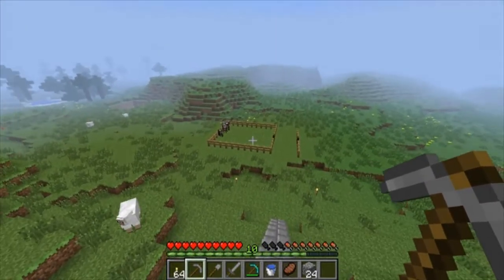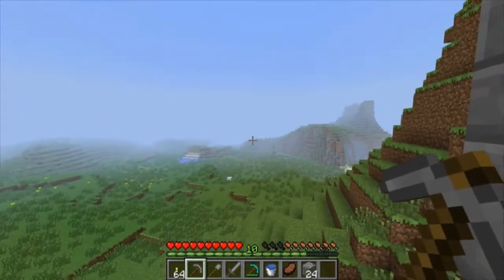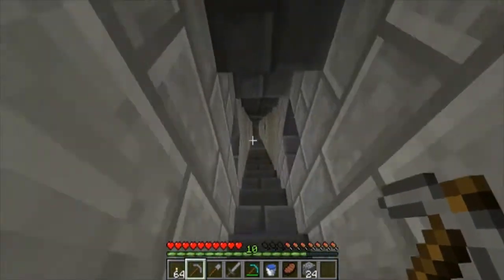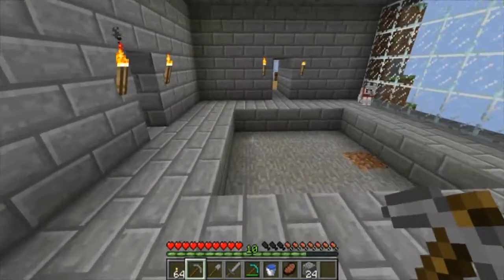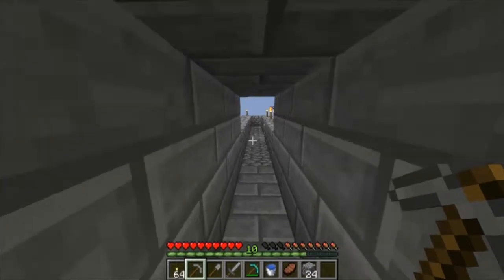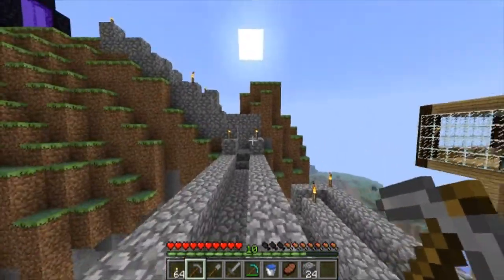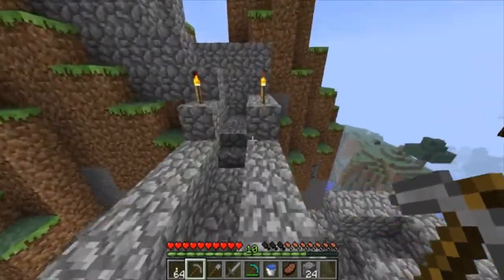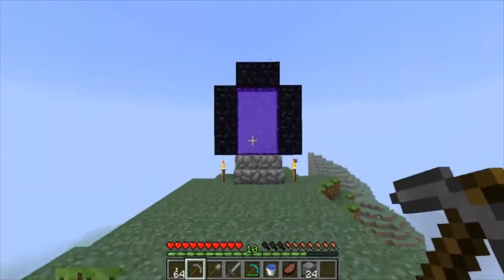It goes all the way down to my little tiny farm I haven't done much with, and my mining area over there. That is that area. You'll see my inventory set up for a mining expedition, cause that's what we're gonna do in this episode, but not until I show you this — a huge area out here where you can come up here and visit the nether, which I'll explain later.